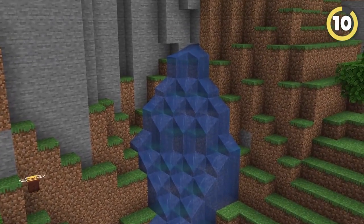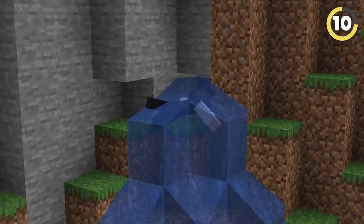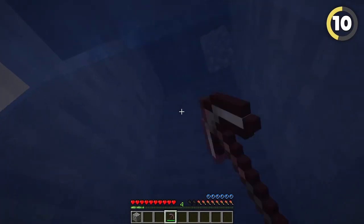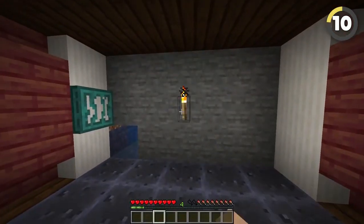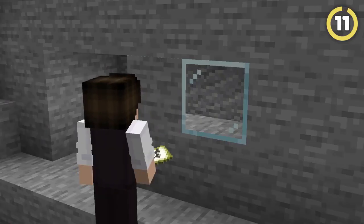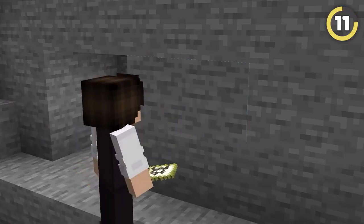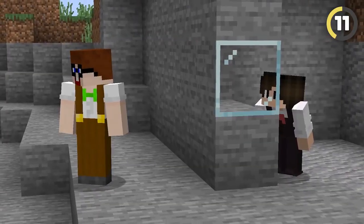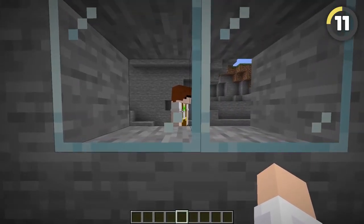Those little waterfalls that come out of mountains are perfect for secret entrances. Just break one block behind the source and dig down a little, and then you're free to build anything you want down there. Just be careful not to place any lights too close to the entrance, because that looks sus. If you use invisible item frames with the fake block trick, you can create one-way glass that you can use to secretly spy on all your friends.